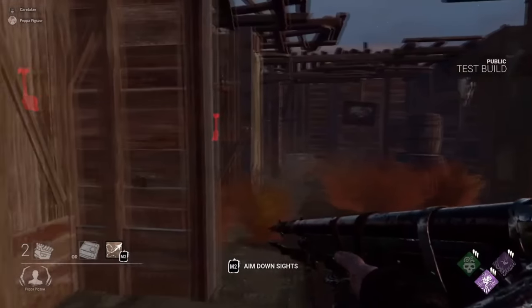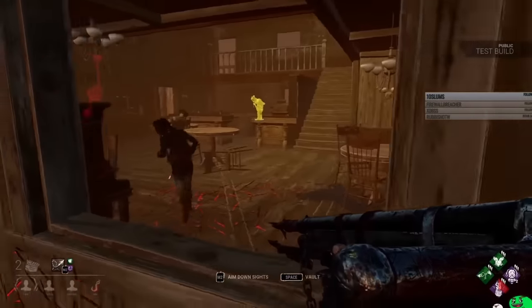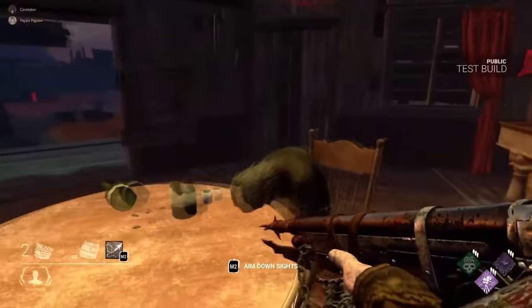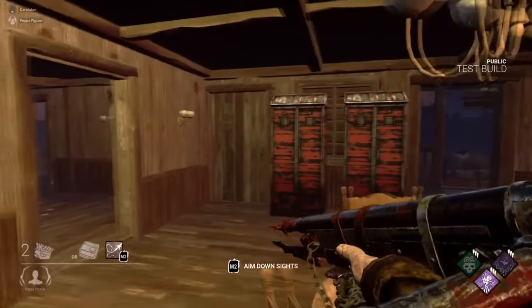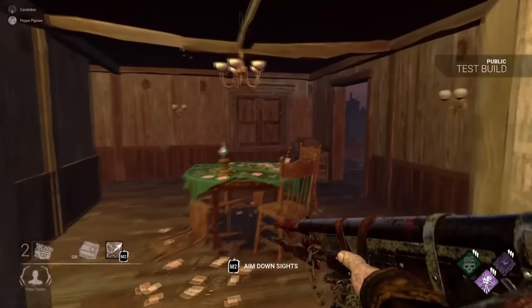Originally, breakable walls were designed to fit in with the environment a lot more than they do now, and in fact many players had trouble distinguishing and detecting them during their debut in the 3.6.0 PTB. Additionally, there were many other little fake doorways that looked pretty much identical to breakable walls, which would regularly confuse players even further.